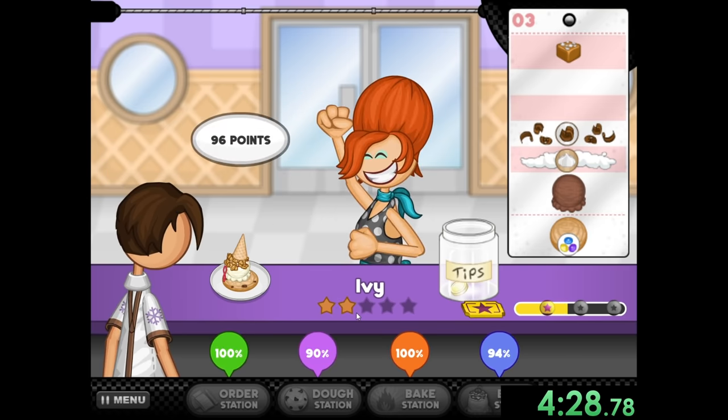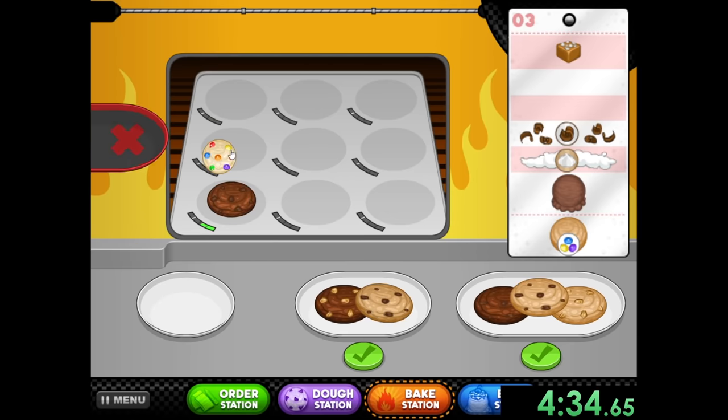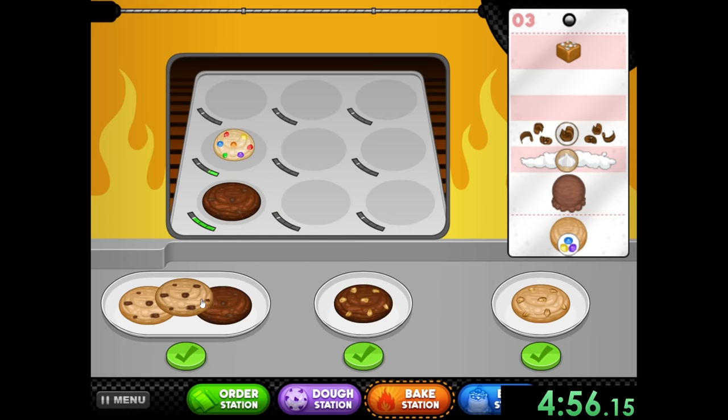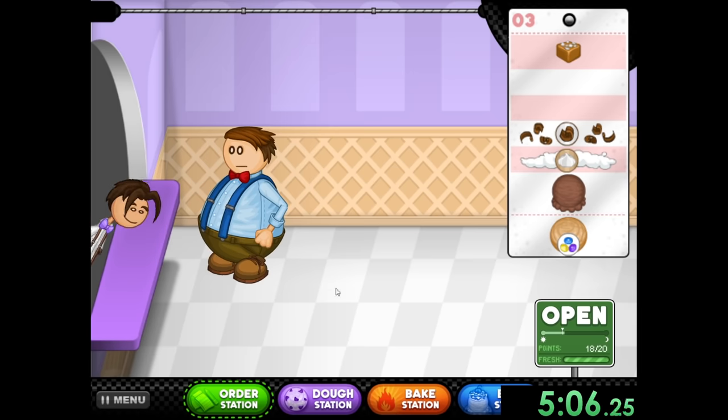Ivy is going to love it — we got another star on her. You can see there are five total stars we need to get, so we're just going to keep going. I forgot to start the cooking process for Big Polly — that's going to lose me a little bit of time. At least I can prepare for my next person. They're going to want two vanilla cookies and one chocolate. We kind of just have to wait for this cookie. Please, just get over here — I'm trying to go fast.